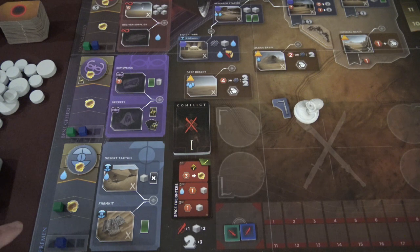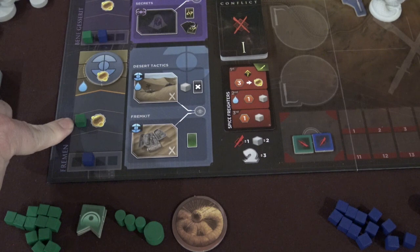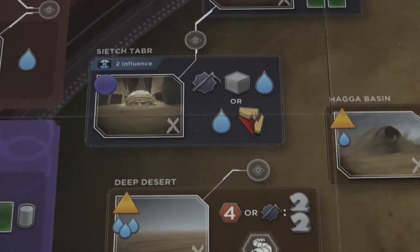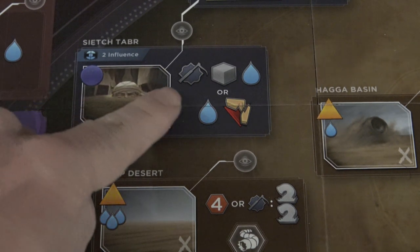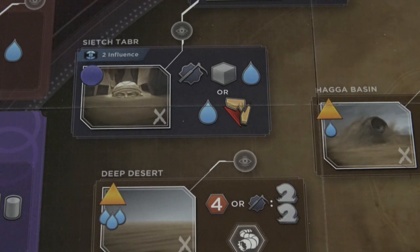The first thing you're going to need to do — and I'm going to zoom in specifically on the Fremen faction tracker — is that you need at least two influence with the Fremen. Once you've done that, you're going to go to what's called Sietch Tabor, which has been updated in this version of the map to include a new icon. That allows us to go to Sietch Tabor.